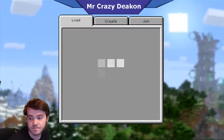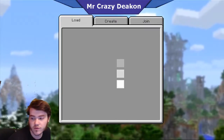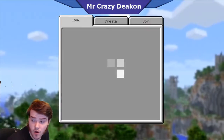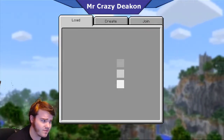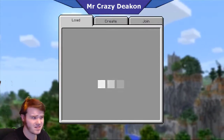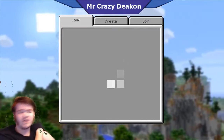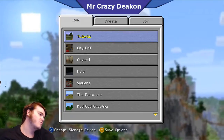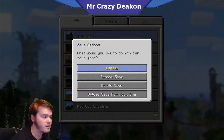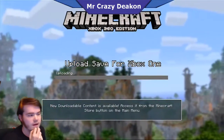This will work for PlayStation 3 or Xbox 360. We're doing the very first tutorial world. I believe Minecraft Xbox 360 was the first console that got Minecraft after PC. Then you click on the world, go to save options, press Y, and upload save for Xbox One. Now this will upload the save.